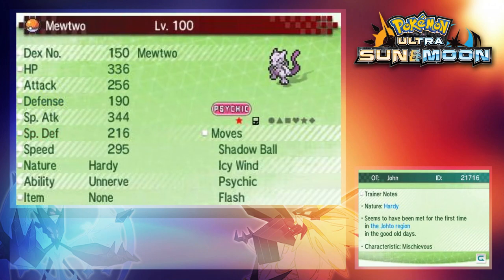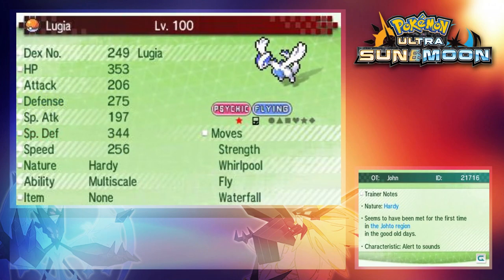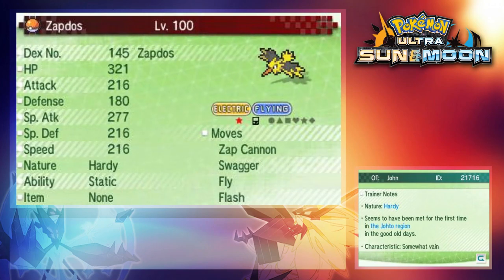The Pokemon with illegal moves like Splash are super easy to fix. Just teach it something that it will learn like a TM, or just level it up and override the move.